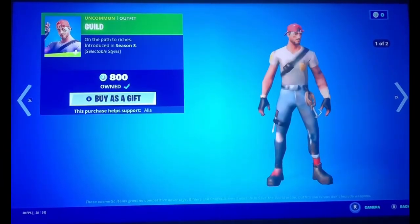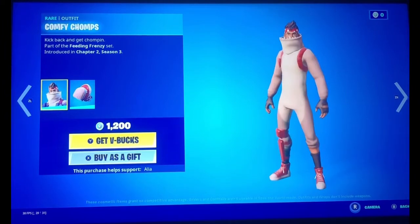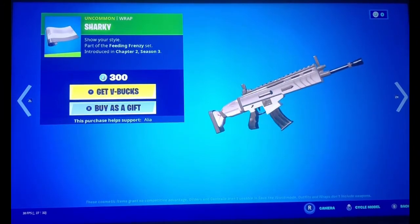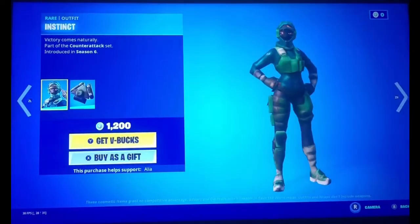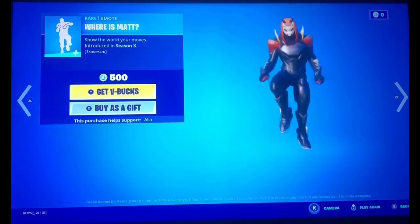In the featured section we have Aura, Guild Diamond Eye, Goldilocks, Gold Chain, Cozy Chops, Comfy Chops, Sail Shark, Sharky Slappers, and Sharky. That's it for featured. In the daily section we have Instinct, Snow Patroller, Cap Kick, No Sweat, Where Is Matt — one of the rare emotes — and then Scoreboard.